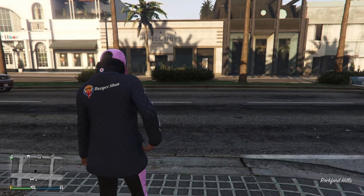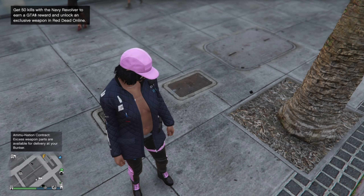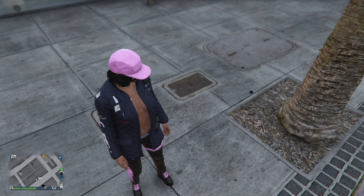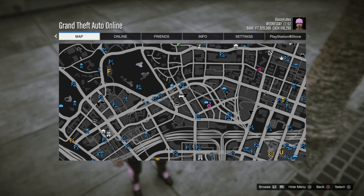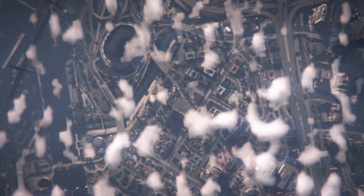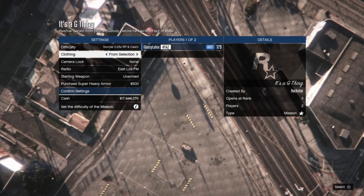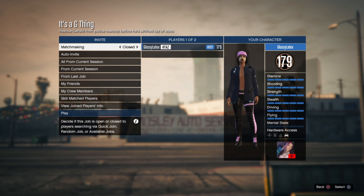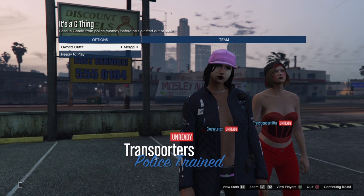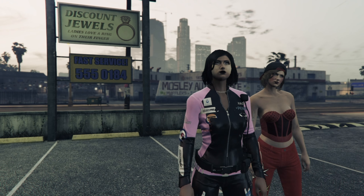Set up a merging mission again, put on player-owned clothing, and invite a friend or alt to join to help you. When you're in the menu, go once to the right and once to the left — the catsuit top should merge on. Our hat will be visible once it's loaded into the mission, and then just go to your apartment and save the outfit.